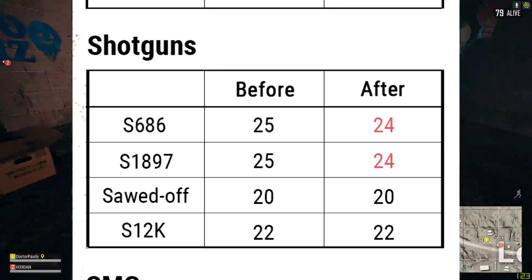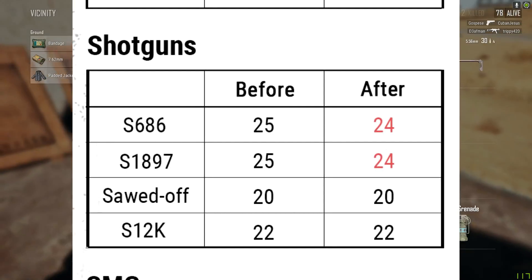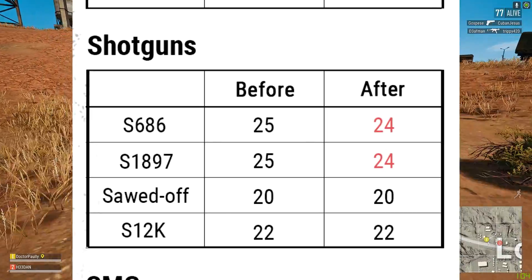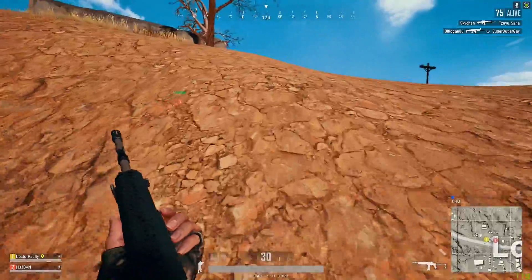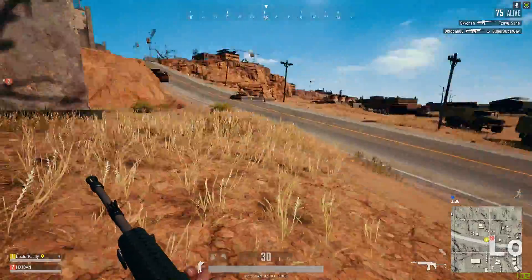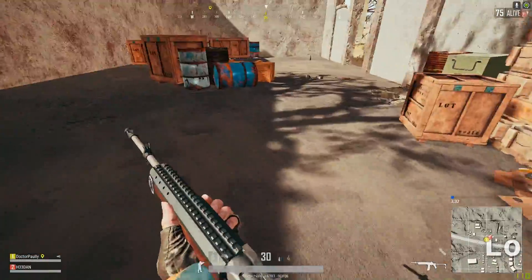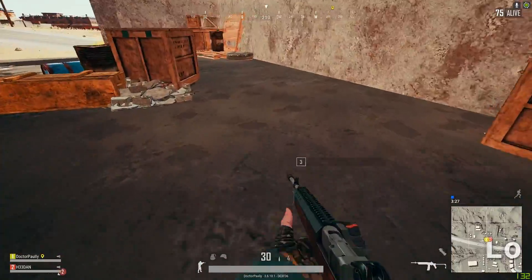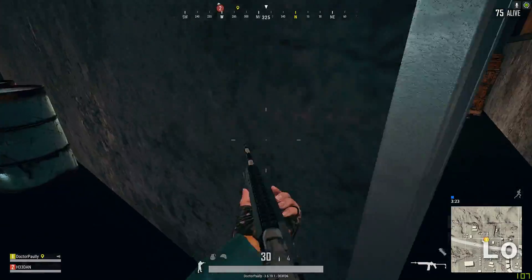Both the double-barrel S686 and the pump-action shotgun have got reduced damage — it's been reduced from 25 to 24. But what I don't understand is that shotguns usually work off of pellet damage, so I'm still trying to figure this one out. Leave me a comment down below and explain this to me, because I thought each pellet did 9 points of damage. Let me know how the 25 to 24 point system works.